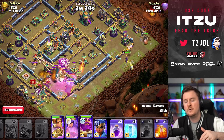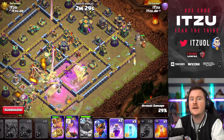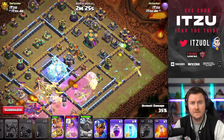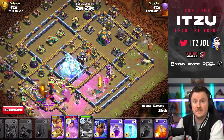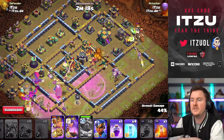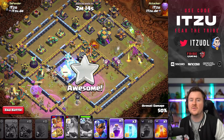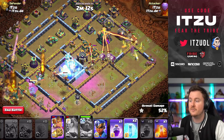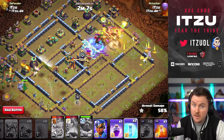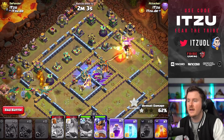Then you want your heroes walking around towards the town hall, which is going to work because your king can wall break into the town hall compartment with the yak, and otherwise your queen finishes off the town hall. This is already the worst case base for this attack because an x-bow completely shredded the HP of our queen, so we're losing the queen ability really early. We're trying to freeze the single inferno tower, which didn't work, but we're still going to take down the tunnel — that's the key thing.